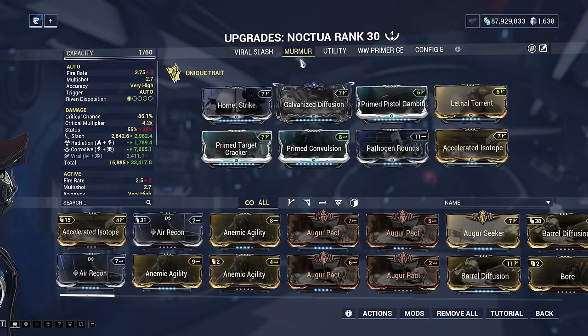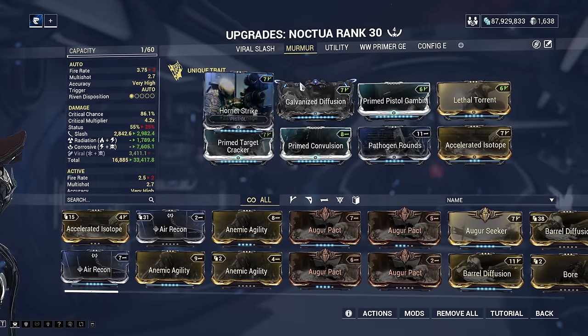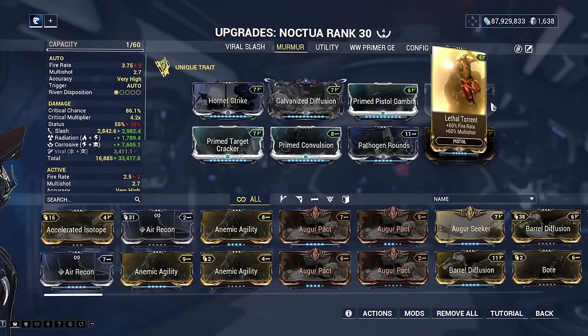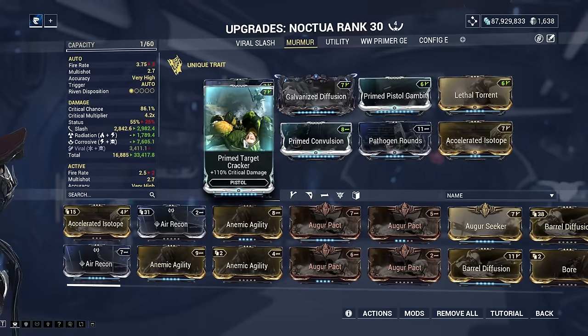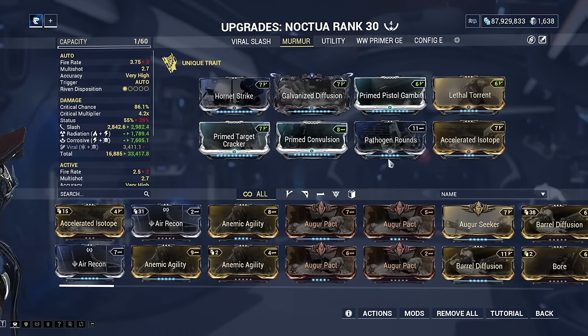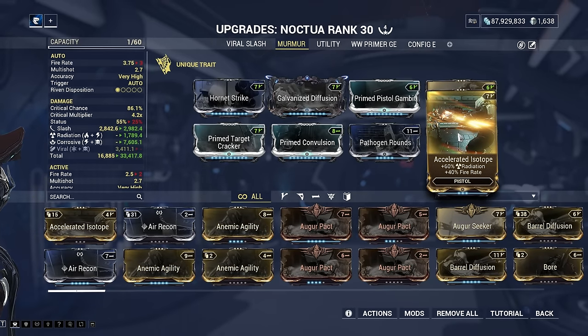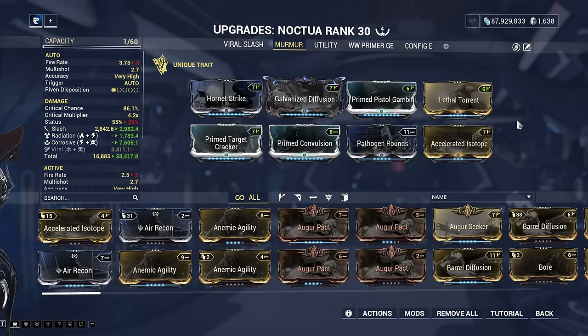Second is a build for the Murmur faction — as these enemies are very tanky with varied armor, we run Corrosive and Radiation for maximum damage. This build runs Hornet Strike for damage, Galvanized Diffusion and Lethal Torrent for multishot, Prime Pistol Gambit and Prime Target Cracker for crits, Prime Convulsion for electric and Pathogen Rounds for toxin to make Corrosive, then Accelerated Isotope for radiation damage and additional fire rate paired with Lethal Torrent's fire rate buff.